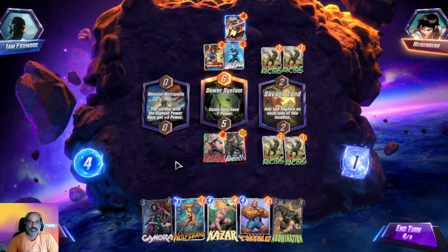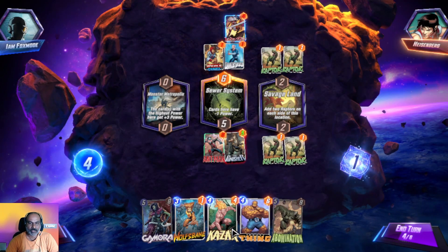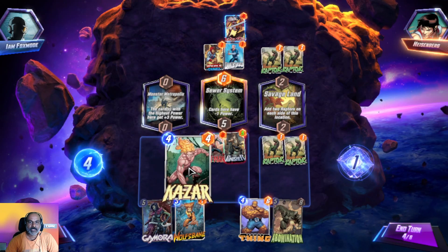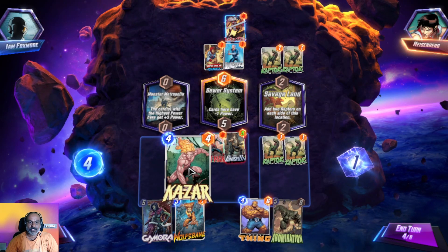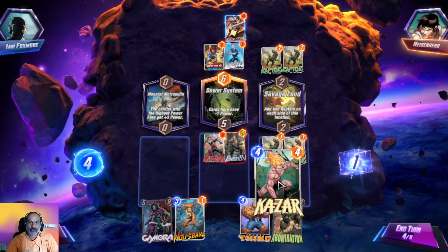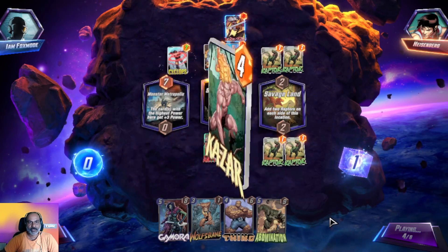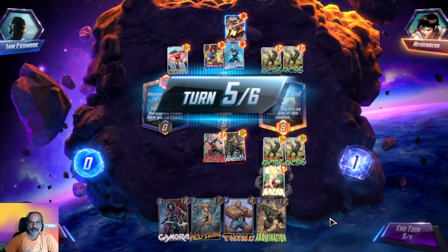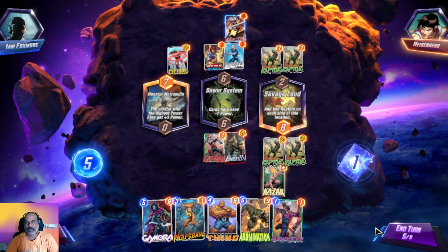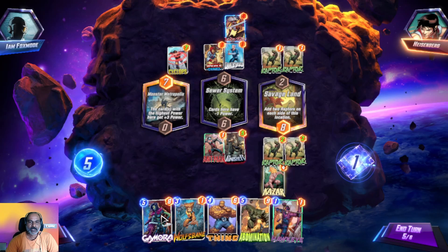On the fourth round we still have no advantage. The card with the highest power gets plus three here. We can put the highest power card over there. They got one and we got one — the final two rounds are very interesting.